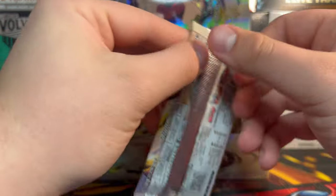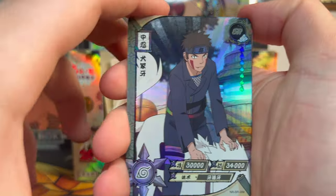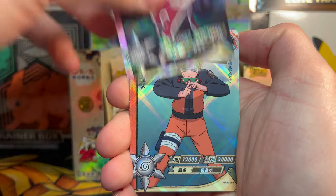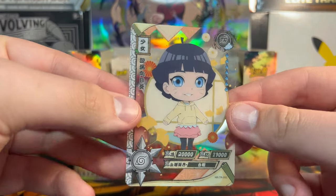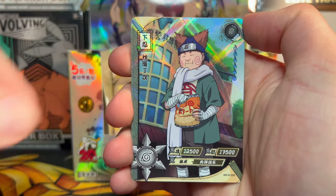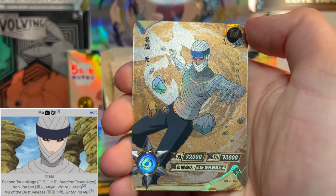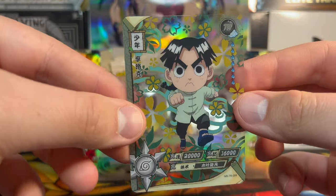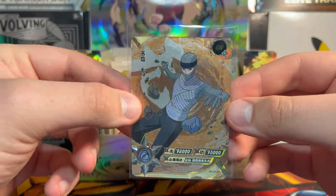You guys have been murdering it with the support on my YouTube channel for these Kayou cards, so I super appreciate it. We do Naruto at least bi-weekly so there's always bangers to come. We got SSR Sasuke with the curse mark and TR — I don't remember this lady's name, I haven't seen Boruto yet so don't yell at me. There are 20 packs per box, so we are on our third pack of the Gaara box. We got Choji, Seikan, and I think this guy's name is Han — a pretty cool-looking UR — and then Rock Lee chibi.